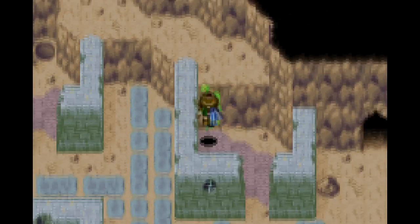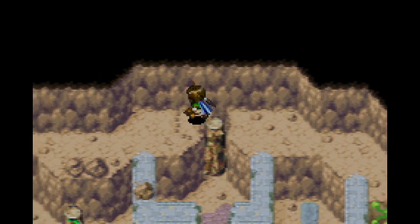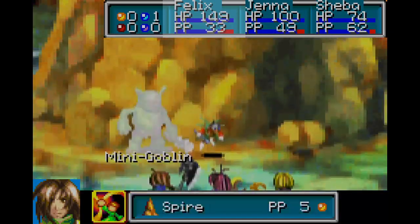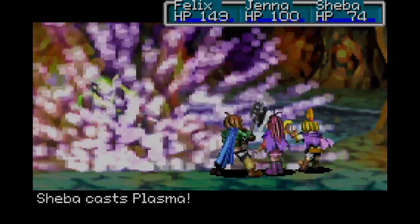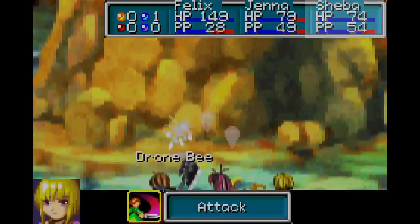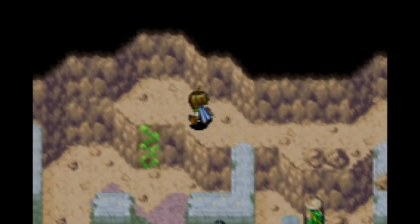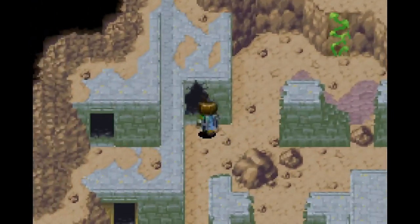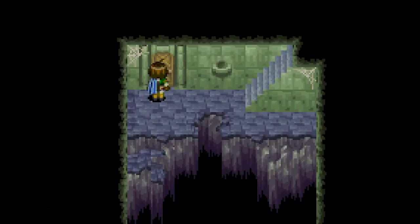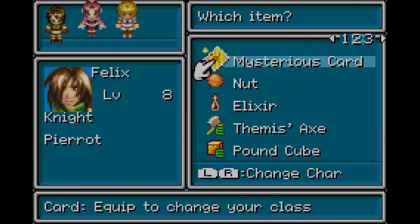Wow, they all went up a level to level 8 — not bad. The Drone B actually survived my attacks, dude. The Tremor Bait, huh? Well, that's helpful.